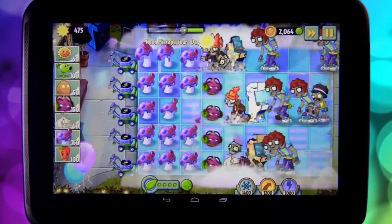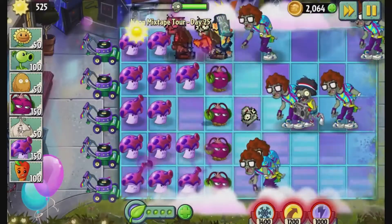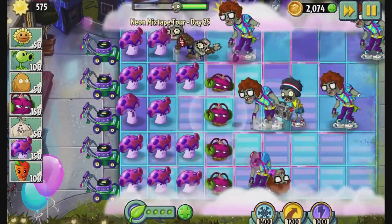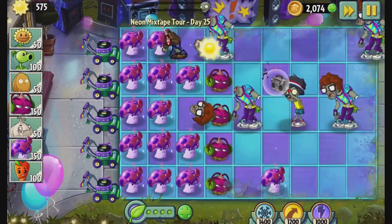Here on the board, we've got another new threat coming in — it's the boombox zombie. When he reaches a certain tile, he's going to hold up his boombox and express his feelings through music. All of the plants are stunned. That's the power of love, baby.